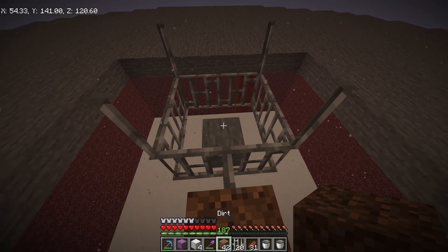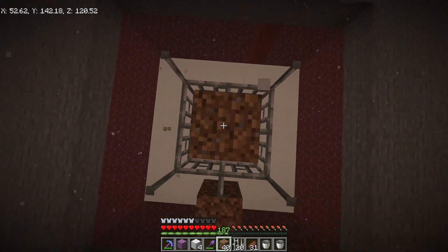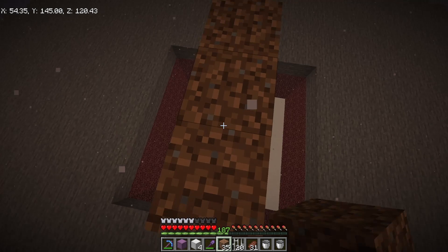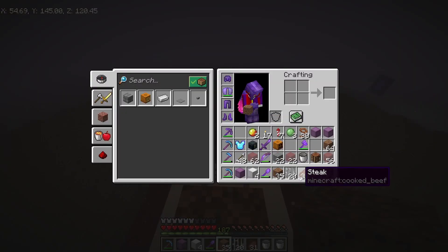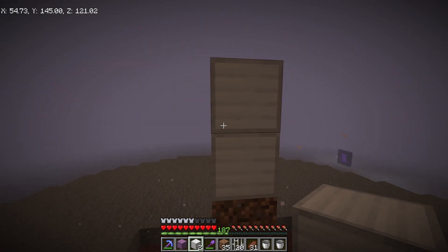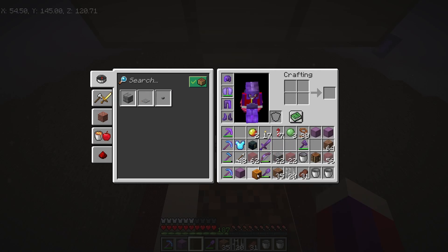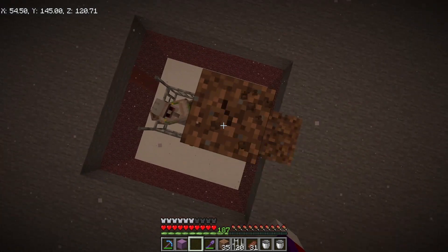I need to go one, two, three, four, five and come out like this. Then I need to make an iron golem — just like this: place the iron blocks, grab the pumpkin head, go like that and let him fall down in there.